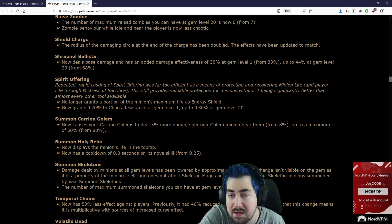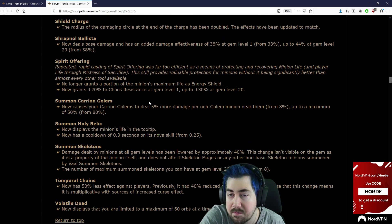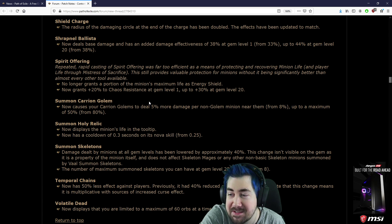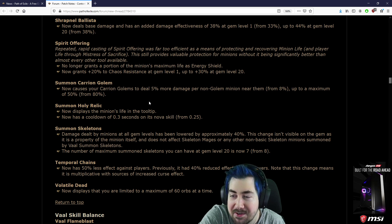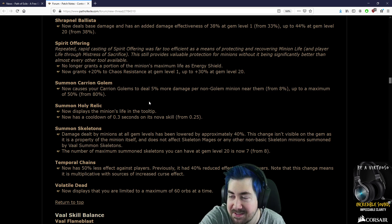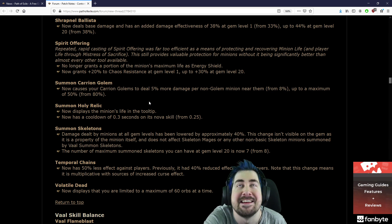Shrapnel Ballista now deals base damage and has added damage effectiveness of 38% at gem level 1 from 33%, up to 44% at gem level 20. Spirit Offering: no longer grants a portion of the minion's maximum life as energy shield. Now grants 20% elemental resistance at gem level 1, up to 30% at gem level 20. Spirit Offering's gone — that's good.